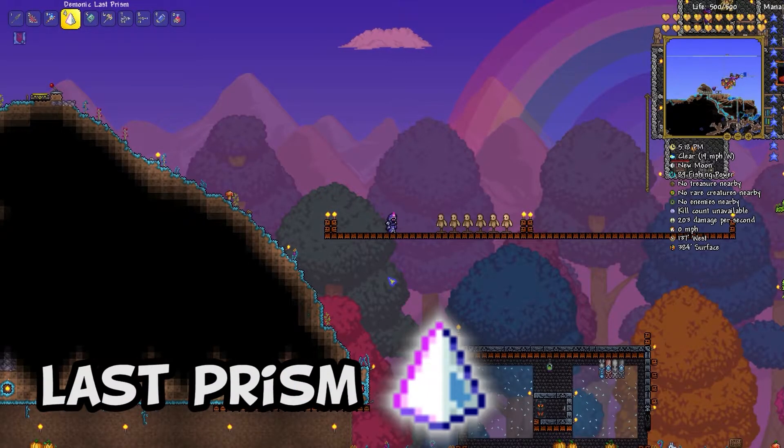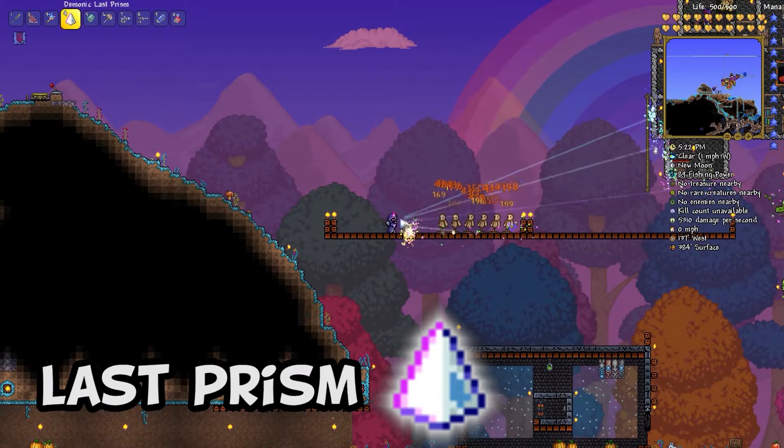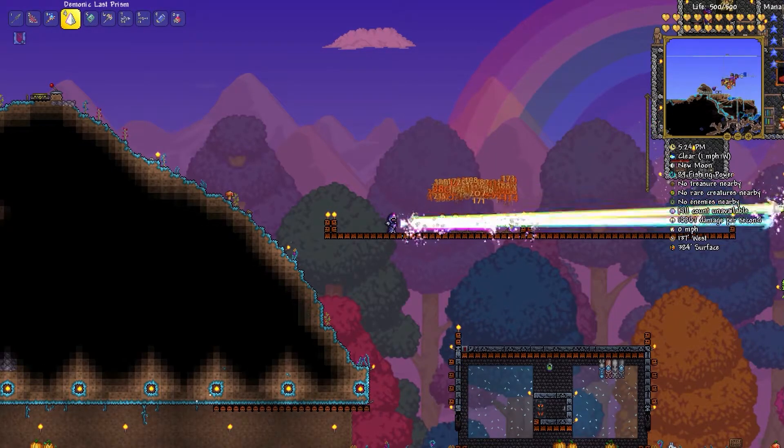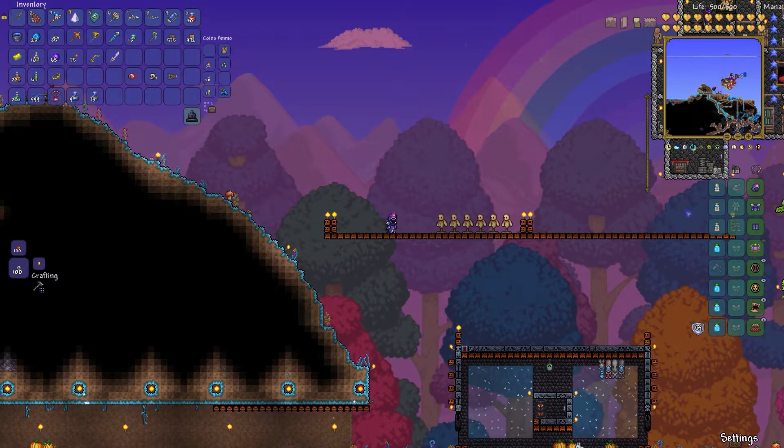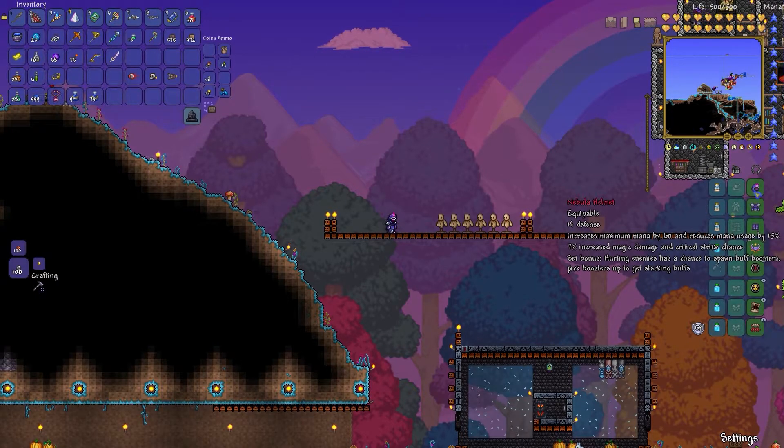The most terrible, awesome weapon in the entire game has to be the Last Prism. It's a Moon Lord drop, and as you can see, it pierces any number of enemies. It causes an unbelievable amount of damage — I reached about 30,000 damage a second just then. It pairs well with the Nebula armor, which is the endgame mage armor.